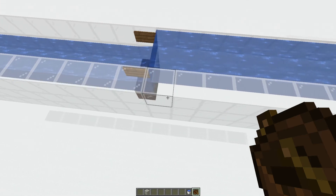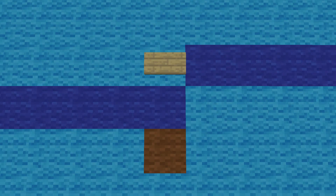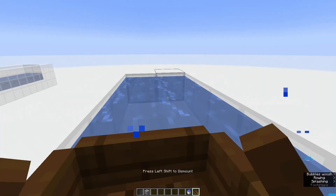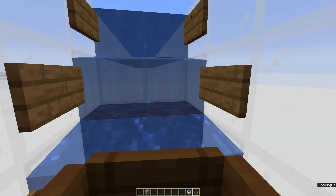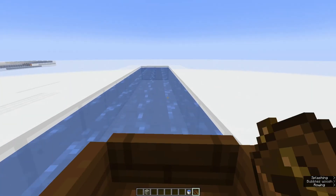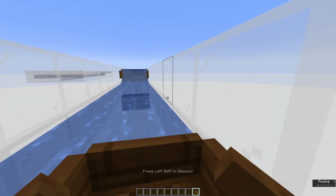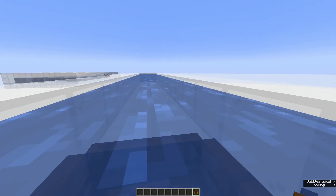The trick is I put just two blocks of soul sand under the source blocks right before I have to go up a level multiple block heights, and it kind of works as stairs if you do it right. My only problem so far is if I hit it at the wrong angle or too fast, I get sunk.